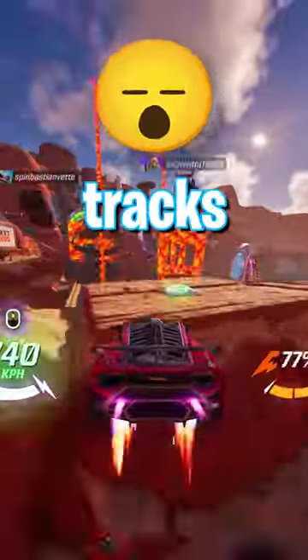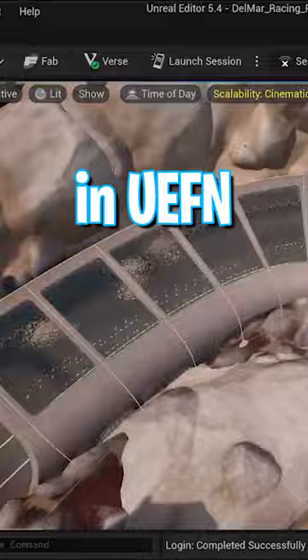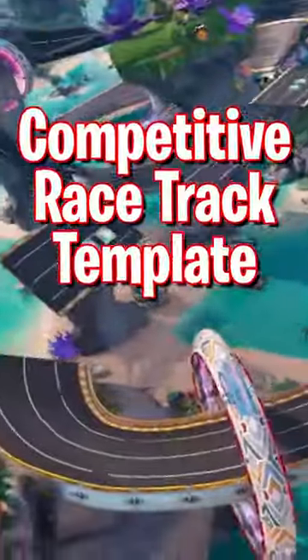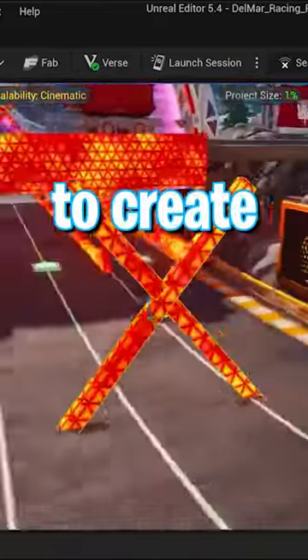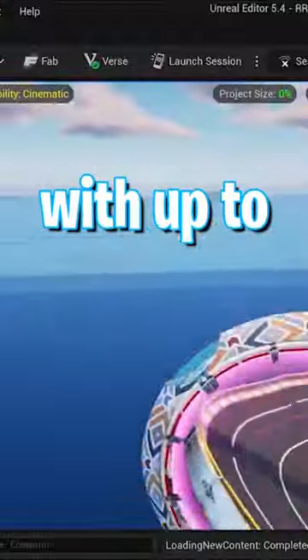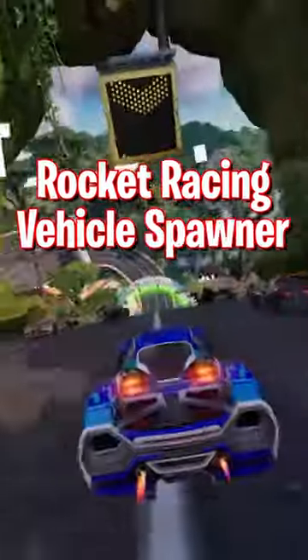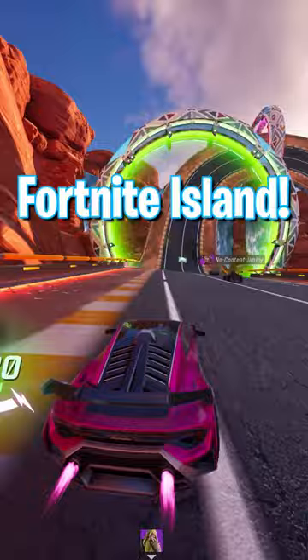You can now build rocket racing tracks in Creative! Fortnite announced new rocket racing templates in UEFN that are available now. You can use the competitive racetrack template to make custom multiplayer races, or the speedrun track template to create time trials on a single track with up to 12 other players. You can also now use the rocket racing vehicle spawner to bring cars with rocket racing abilities into any Fortnite island.